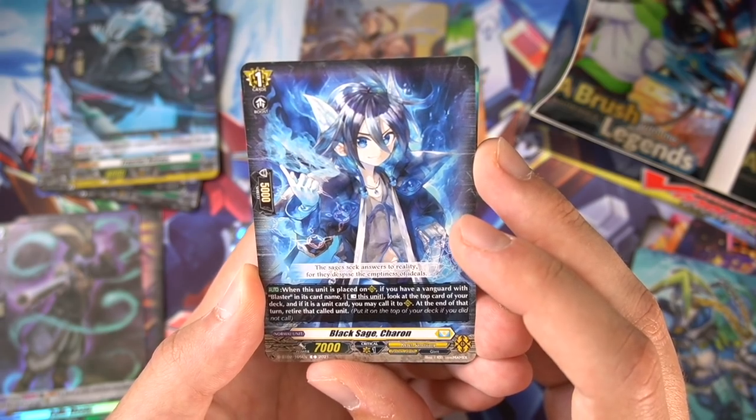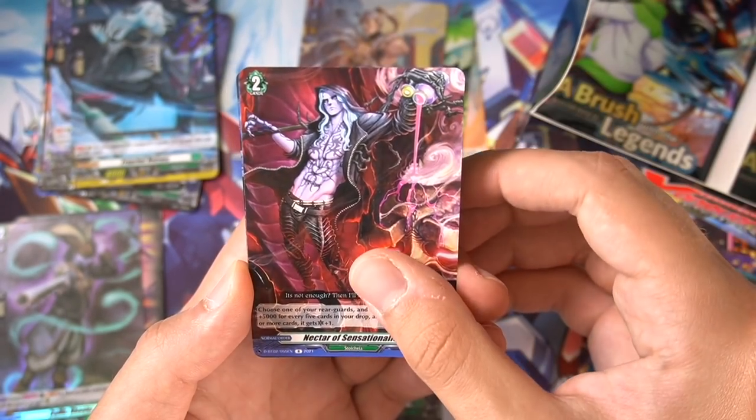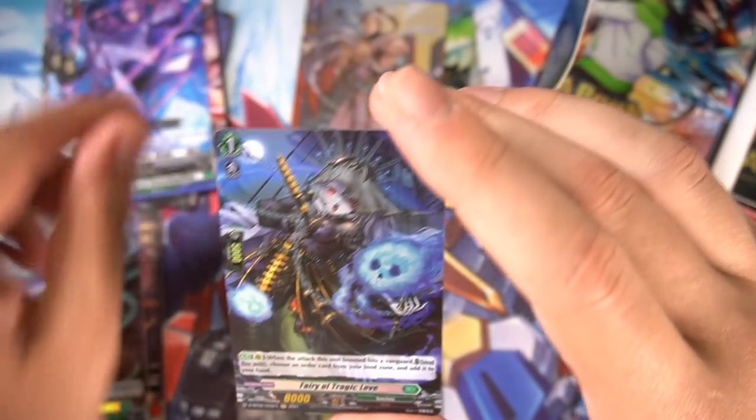'The sages seek answers to reality, for they despise the emptiness of ideals.' Rare Nektar. And a Kolba foil — she looks really good, her art is so nice. We got Fairy of Tragic Love — another foil. So we have three holos so far, two triples, and three doubles — looking pretty good.